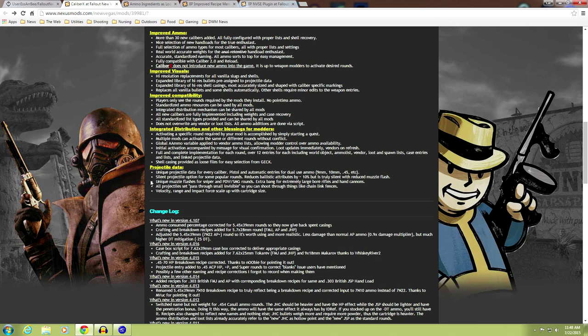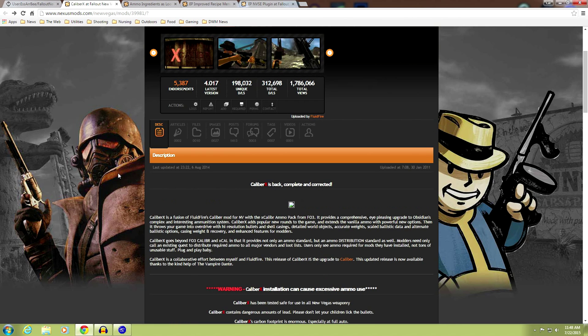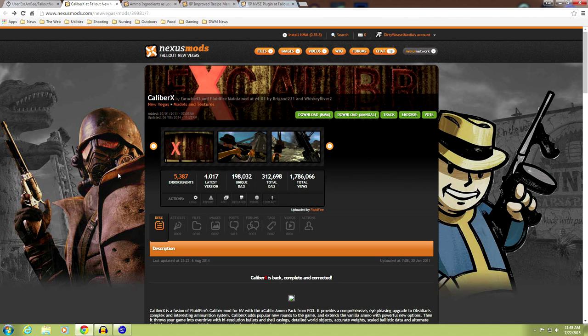Even down to a silent projectile option for popular rounds that reduces ballistics by 10% but is truly silent with no muzzle flash. Unique muzzle flashes for sniper and PDW SMG rounds. Extra bang for the extremely large rifles and hand cannons. It's a really great mod if you're into the guns of Fallout New Vegas.